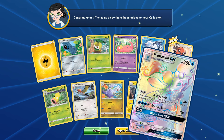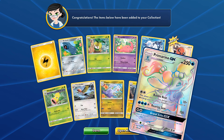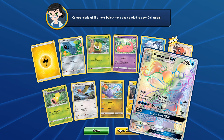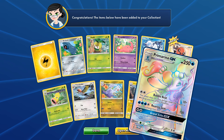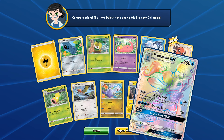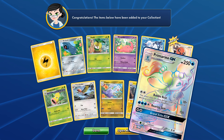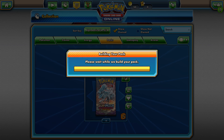Let's see what we get for this pack. Oh, shit! No - oh! Primarina GX! And not the normal one either - wow, that is very cool. I don't know though, did we get all the Popplio evolution? I do know that we got Popplio but I'm not sure about Brionne. But still, very very nice card there.